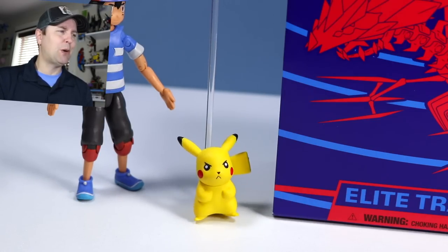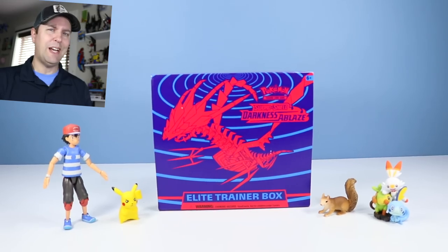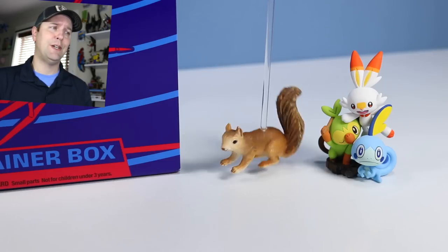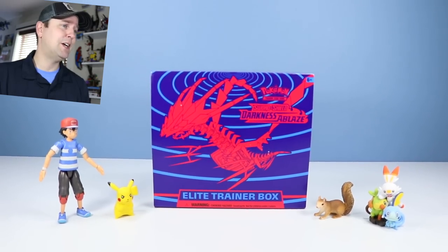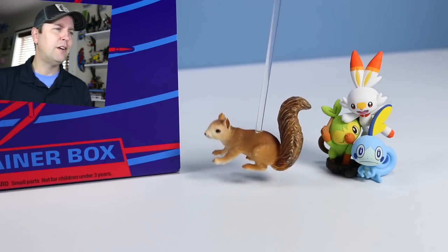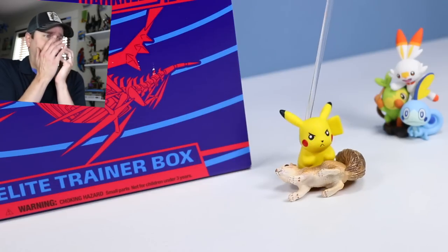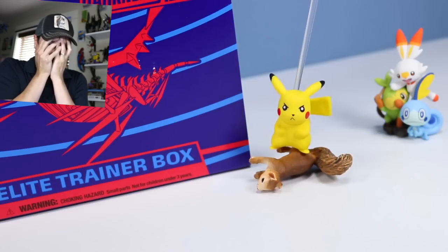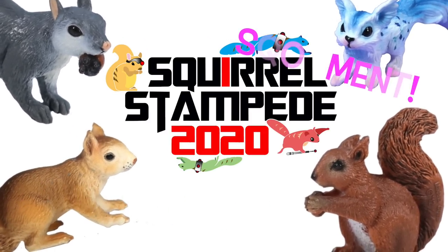Hey, why is Pikachu so upset? We won't let him stand on the cool side of the table. Well, that's not very nice. Pikachu is like honored royalty here. You've got to be nicer to Pikachu — more like squeak-a-stink-a-choo. That's not cool. Pikachu is going to get you. I dare you to come over here, squeak-a-stink-a-choo. Well, that's just mean. Squirrel Stampede — please swipe, Squirrelibers. And Squament. 927,000 Squirrelibers.